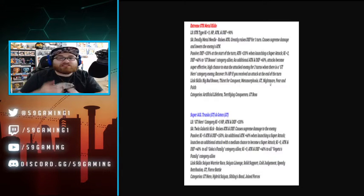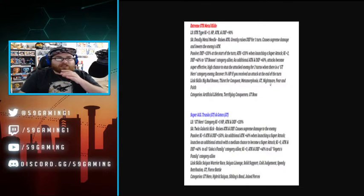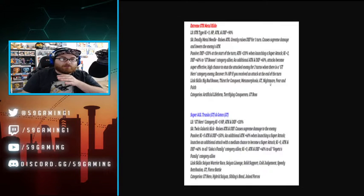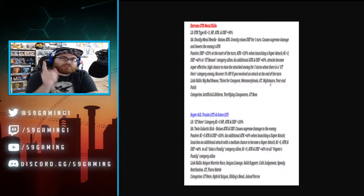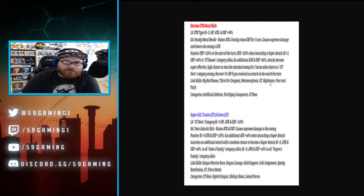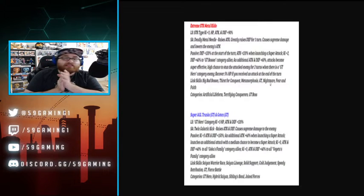Allies get an additional attack and defense plus 60, attacks become super effective, high chance to stun the attacked enemy for two turns when there is a GT Hero category enemy, and recovers five percent HP if you received an attack at the end of the turn. That passive skill is insane. This also confirms we're getting another category for GT Bosses. I think for part two we might see an Omega Shenron LR. I'm calling it — either Sen Shenron transforming into Omega or an Omega Shenron. Link skills: Big Bad Bosses, Thirst for Conquest, Metamorphosis, GT Nightmare, Fear and Faith. Categories: Artificial Life Forms, Self, Terrifying Conquerors, Bosses.